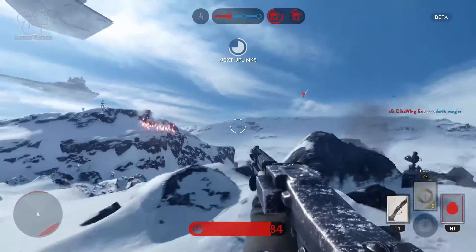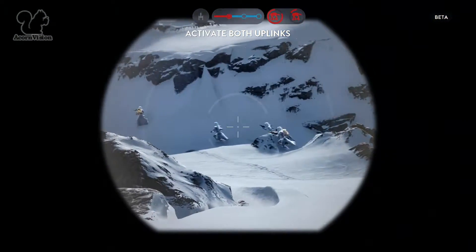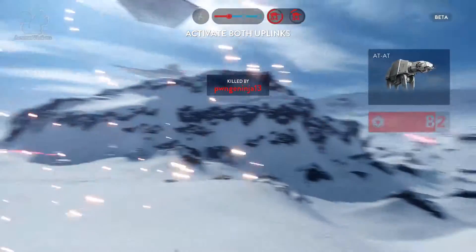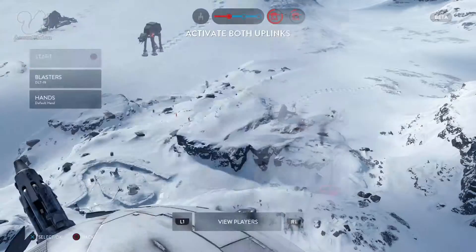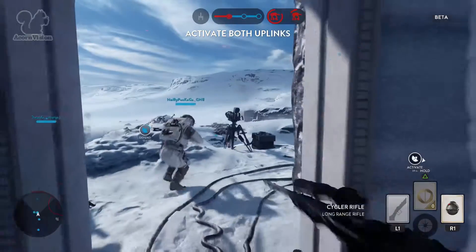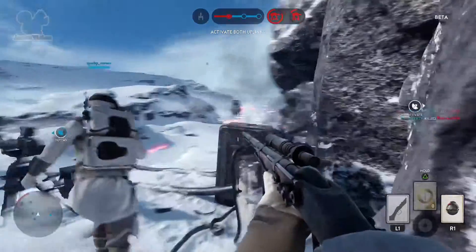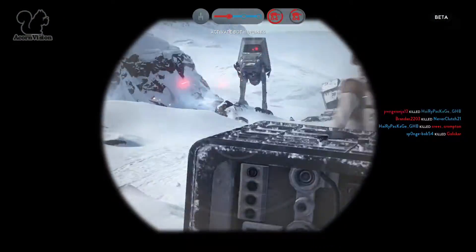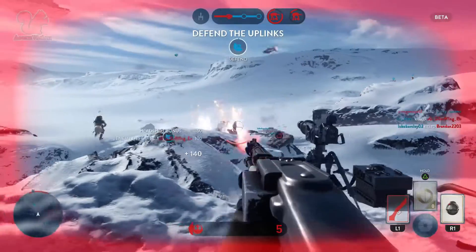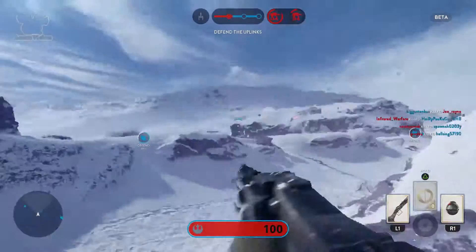As the Rebels you need to do a bit more than just kill enemy forces — you actually need to attack the walkers, and in order to do that you need to enable the attack first. There are a few more stages involved being the Rebels, and if people don't know then they won't start doing it. I've played games where as long as you communicate with your team it works — when my friends told me what to do, I started looking out for the signs.